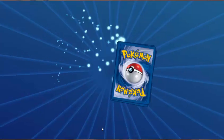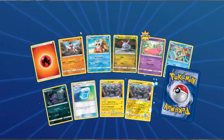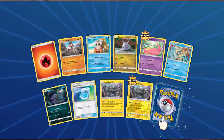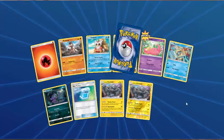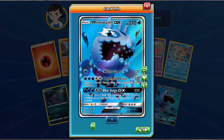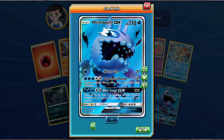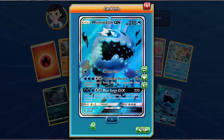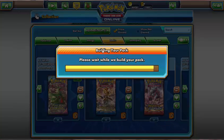So after this pack we have just one more left. Fire Energy, Mudbray, Delibird, Goomy, Slowpoke, Snorunt, Sableye, Max Potion, Alolan Graveler, reverse holo of Alolan Graveler, and the rare in the pack is... Full Art Wishiwashi GX! Nice — that is really nice artwork. So two Ultra Rares in a row. Still no sign of that Field Blower — I may have to trade for that. But we've got one more pack.